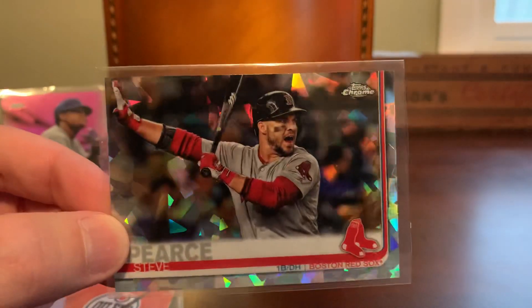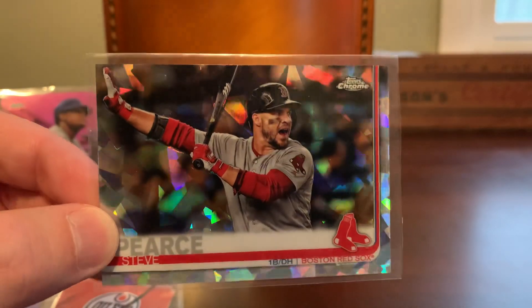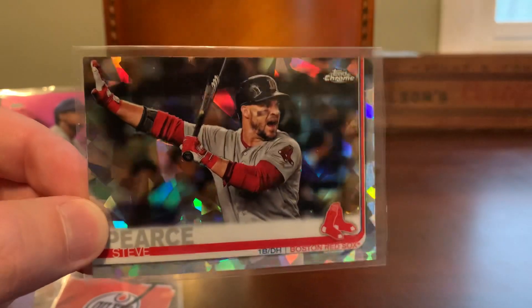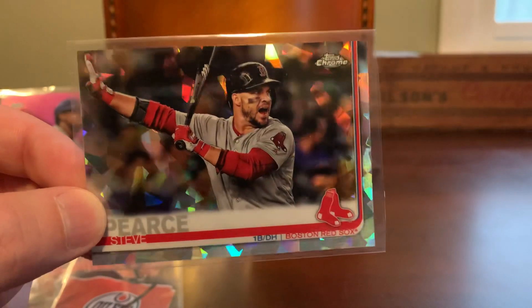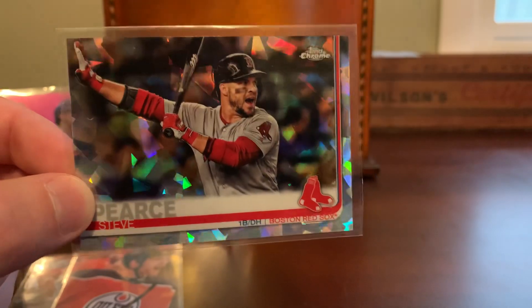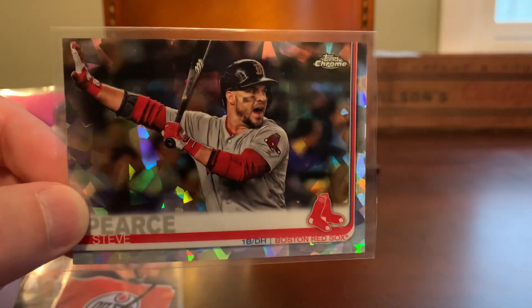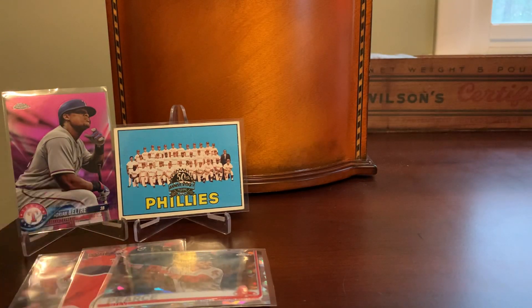Here's one towards my 2019 Topps Chrome Sapphire Red Sox team set — needed the Steve Pierce. What's cool about these is that the Red Sox had won the World Series in 2018, so these 2019 cards, aside from being very shiny and awesome, depict the roster as it stood when they won that World Series championship in 2018, which was a very memorable one for me.